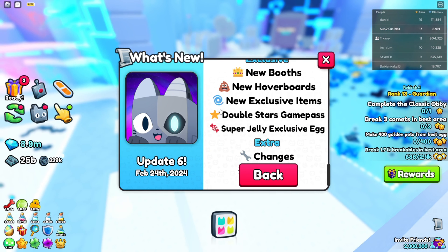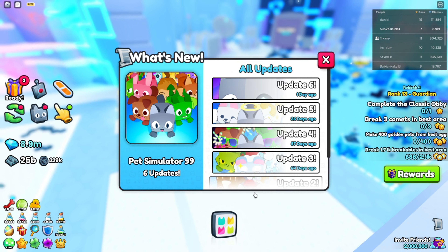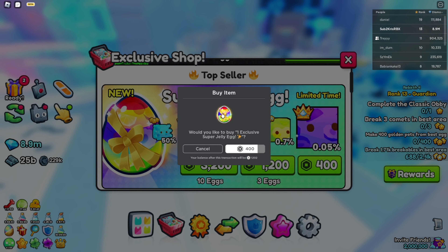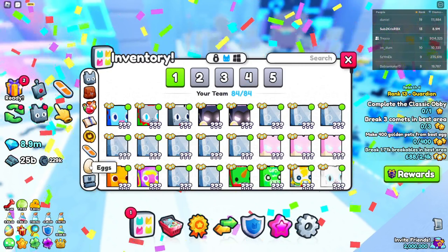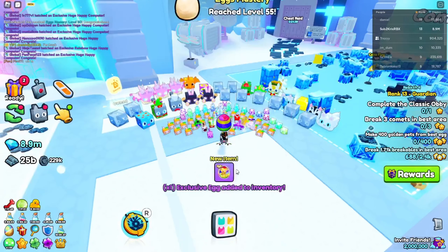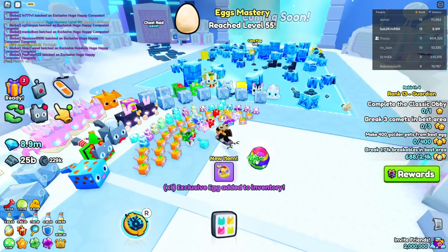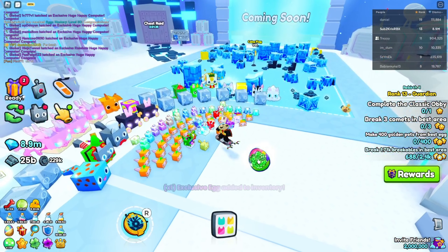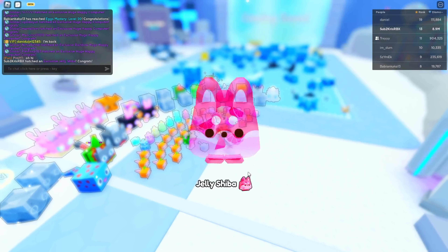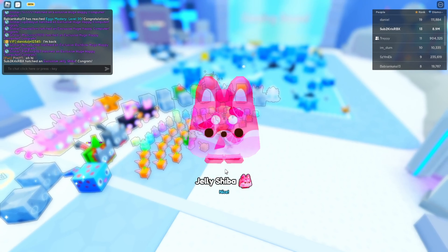There's a super jelly exclusive egg — there's a new game pass I'm not going to buy, but I will buy this egg. Let's hatch the egg. I never get lucky while hatching these eggs. Damn — this game sucks.